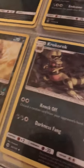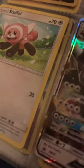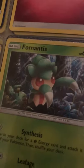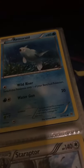I'm missing Crabominable's final evolution. I've got Bewear GX — missing that final evolution actually I do have the final evolution. Got Jynx, missing Starly, Staravia, but I do have Staraptor. Got Terrakion, Ursaring, and I forgot that Pokemon's name but I'm missing its evolution — I'm missing a lot.